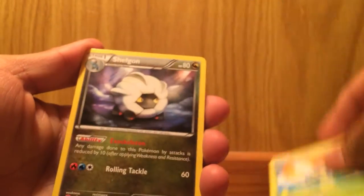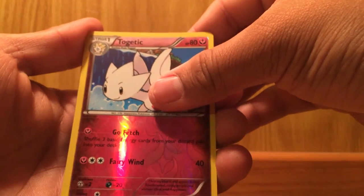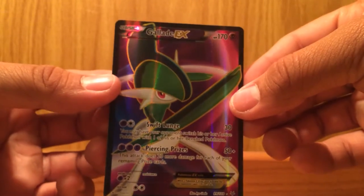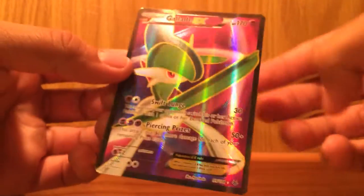With the first pack — Roaring Skies, well, the only one. All right guys, here we go. Ninjask, Shaymin, Revive, Kaskoon, Meowth, Binnacle, Gligar, Shuppet, reverse holo — and oh! Full art Gallade! That's what's up! Wow, what a great way to start. The first EX and it's a full art. I already have it, but that's still really good.